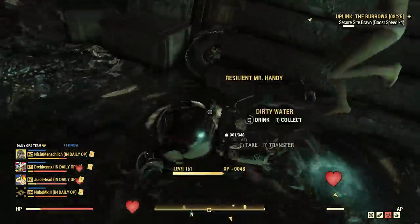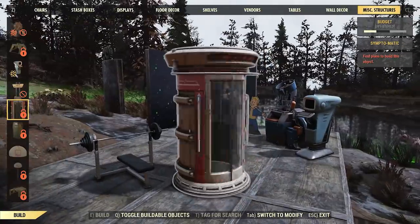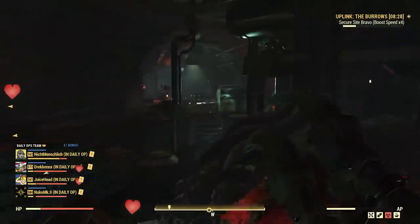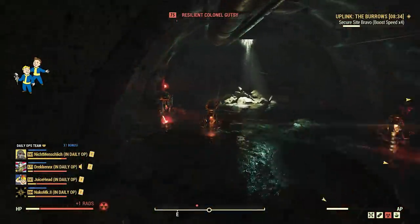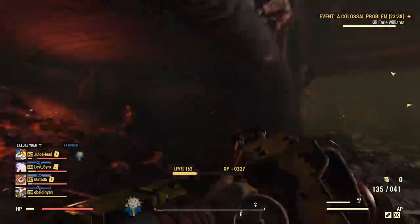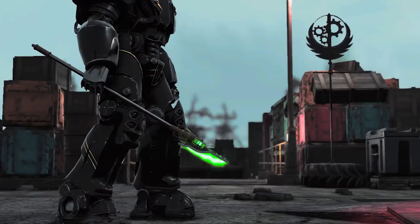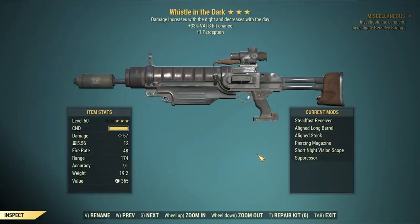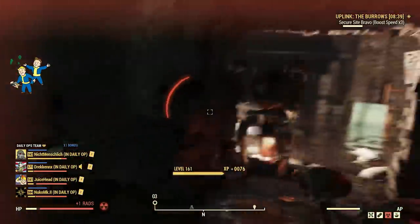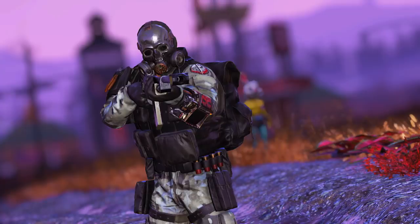Among the rare items are some interesting camp pieces, including the scavenged solar panel, the symptomatic which cures disease and can be placed at your camp, and a super reactor. There's also a recipe for liquid courage giving plus one luck and plus one strength with immunity to fear attacks like those from the Wendigo Colossus. The war glaive is a new Brotherhood of Steel themed weapon earned from this event, not tradable, but moddable via the gold bullion system. You can also unlock plans for the gutter and the whistle in the dark, and the very cool Brotherhood Spec Ops suit and mask.